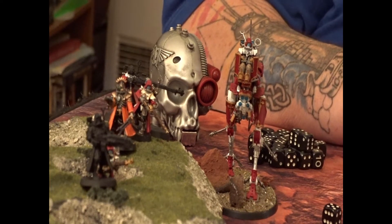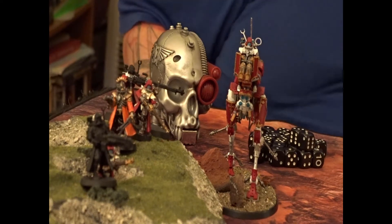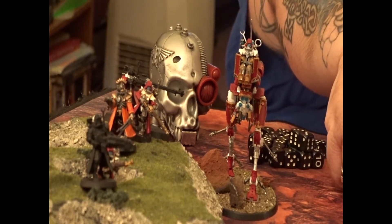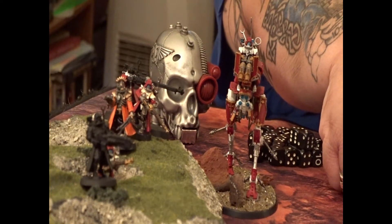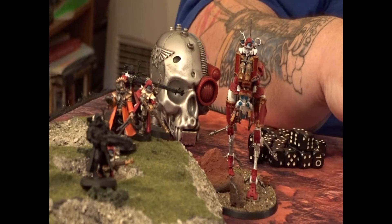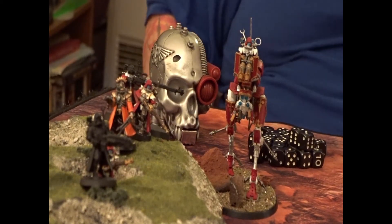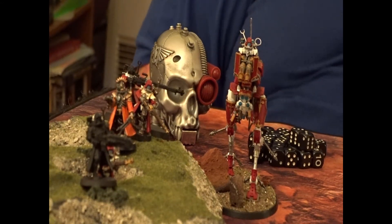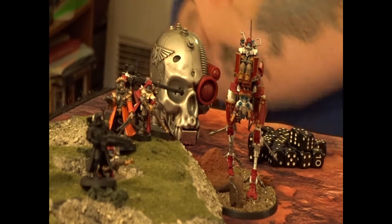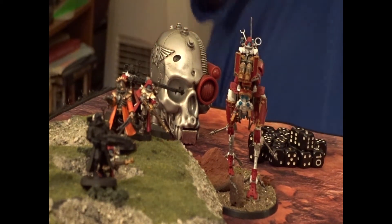Now he also gets cover, doesn't he? Yeah, six-up. When you roll your save, you add one to it, but you've got to take away because of this weapon. So that's a wound. He automatically takes a mortal wound because it's a sniper — if you roll a six on the wound roll, it automatically takes a mortal wound as well as normal damage. You can't save for a mortal wound — not even a cover save. No save of any kind can be made against a mortal wound. They go through everything — no invuln, no feel no pain, nothing.